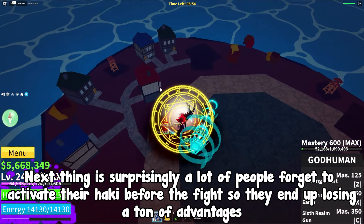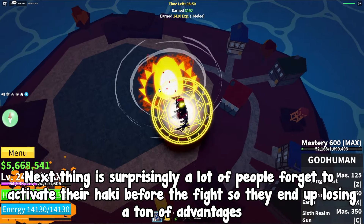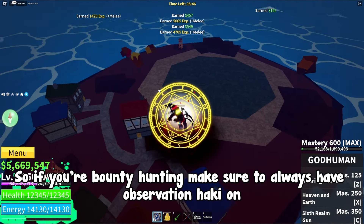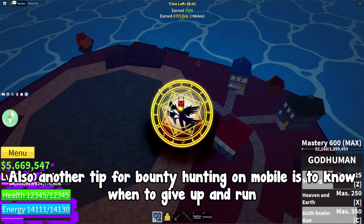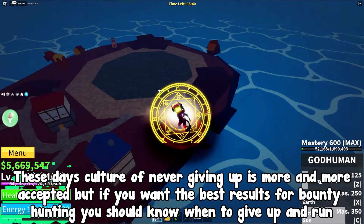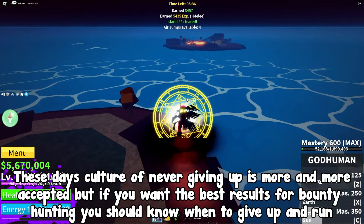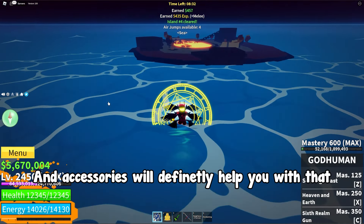Surprisingly, a lot of people forget to activate their Haki before the fight and end up losing a ton of advantages. If you're bounty hunting, make sure to always have Observation Haki on. Also, another tip for bounty hunting on mobile is to know when to give up and run. These days a culture of never giving up is more accepted, but if you want the best results for bounty hunting, you should know when to give up and run — and accessories will definitely help you with that.